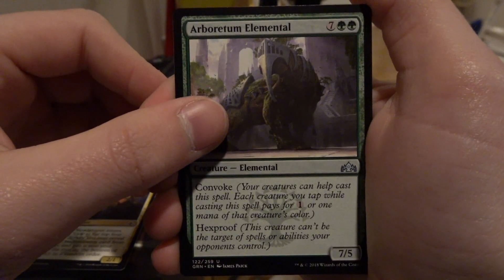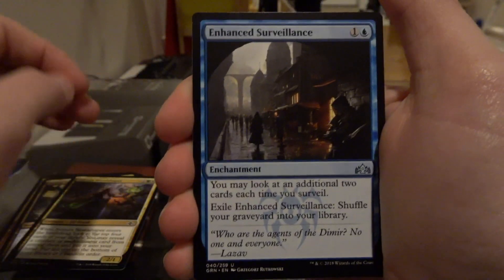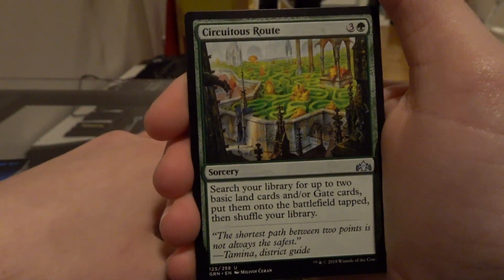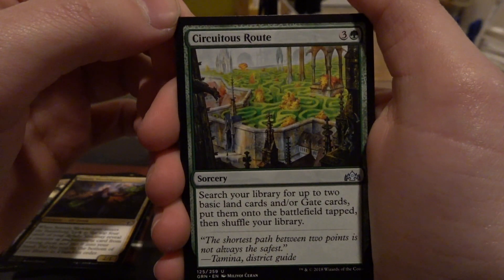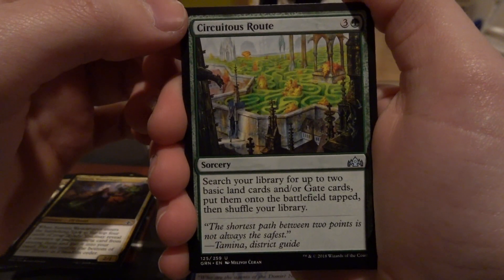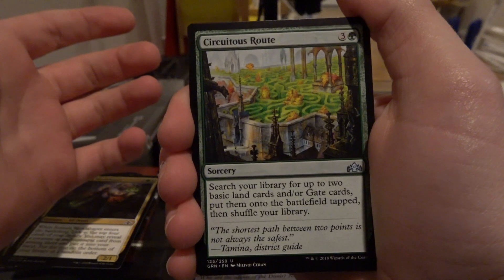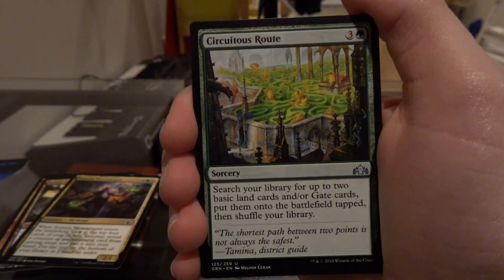Arboretum Elemental — I actually did not even know that was in this set, but that's fine. Enhanced Surveillance. Last uncommon of this one: Circuit Something Brute. It searches your library for up to two basic land cards and/or gate cards, puts them on the battlefield tapped, then shuffles your library. Actually, this is almost a better version of Explosive Vegetation. That's actually pretty neat — I did not realize that.